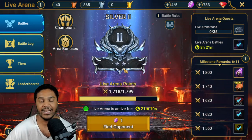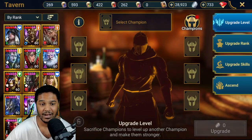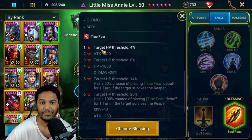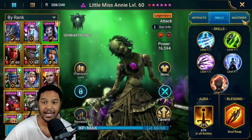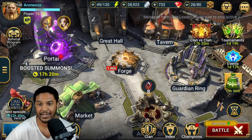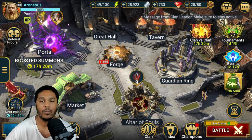We're going to find out today if we can actually utilize Little Miss Annie and see how hard she smacks. One thing to note is that my Annie unfortunately does not have any books whatsoever. I did put her in the Soul Reap blessing — if I get it to level two she's going to gain another 500 attack, which is amazing. Her masteries are very close to complete.